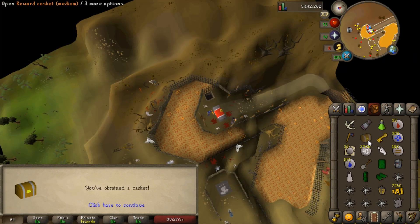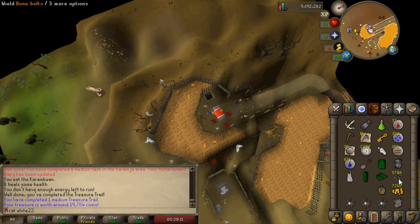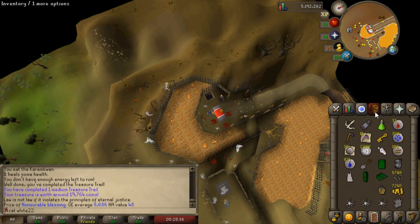Let's open this very first medium clue scroll. An honorable blessing - man I love this. This is gonna be used, definitely. I hope you don't need a prayer level or anything - nope. It's a Saradomin one, isn't it? Oh, I think it's Armadyl because it says Law and the Book of Law is Armadyl.